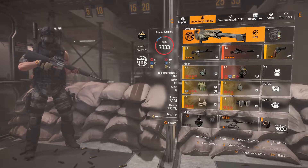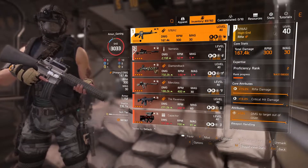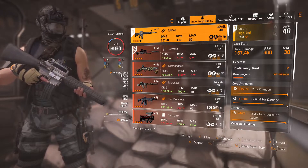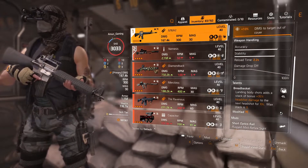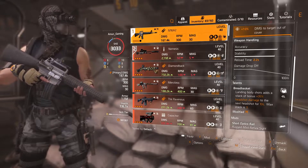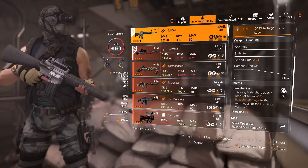First of all, let's start with the specialization. I'm using the Sharpshooter because of the headshot bonus and also the stability. My M16 has almost a god-like roll — I just need one percent on the critical hit damage. I have damage to target out of cover and basically the best talent for the M16, which is the Bread Basket.